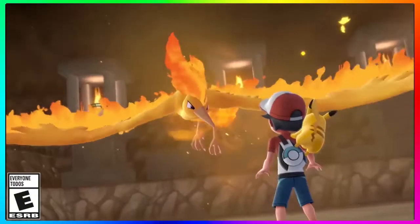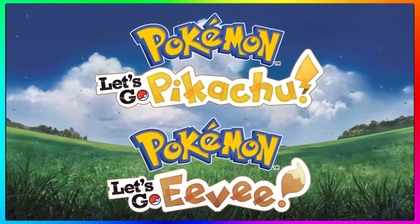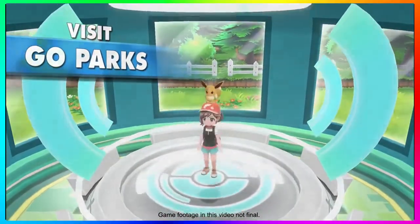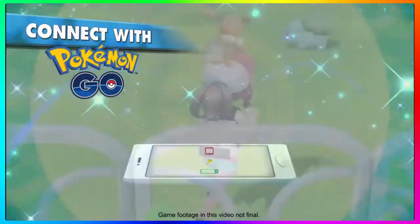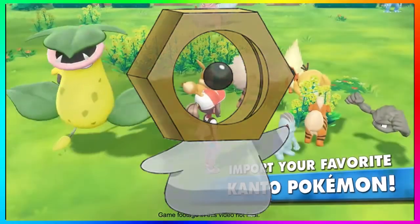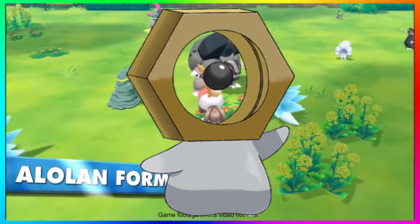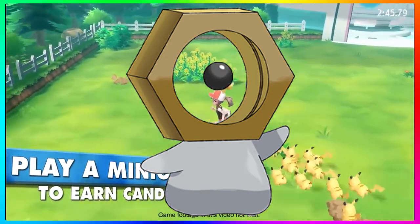What is up guys, I'm Daddy Gamer Fred and welcome back to another Pokémon Let's Go Pikachu and Pokémon Let's Go Eevee discussion video. In today's video we're going to be talking about Mr. 891 himself — the Ditto Nut or Kecleon placeholder image, whatever you want to call this guy. He appeared in the wild in Pokémon GO.